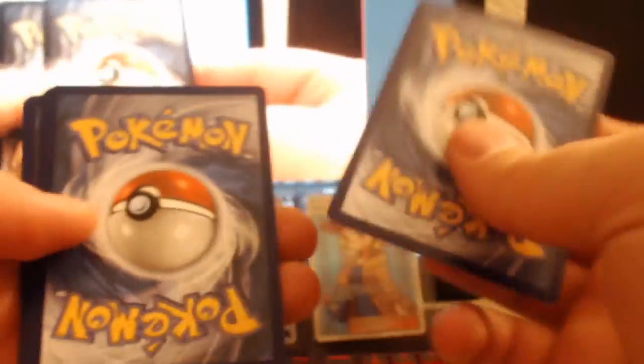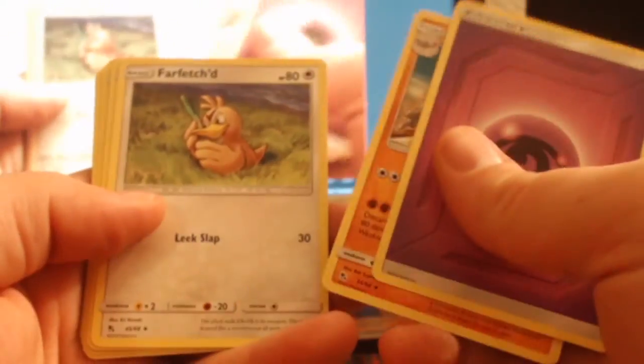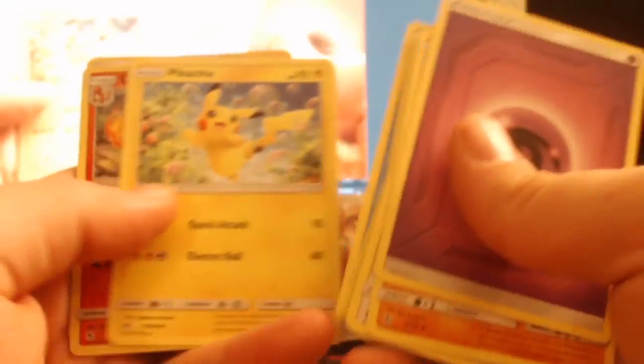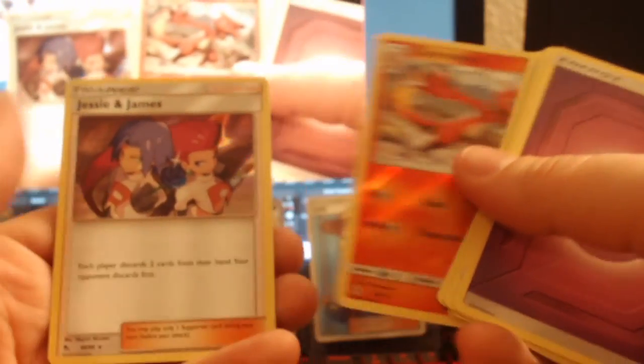I just ran out of top loaders, so I need something crazy to happen. Pack eight: Graveler, Farfetch'd, Jynx, Psyduck, Staryu, Clefairy, Slowpoke, Pikachu, Charmeleon, and Jesse and James! Dude, I'm actually really glad I got that - I didn't have that before. So I'm actually really stoked about that right there.